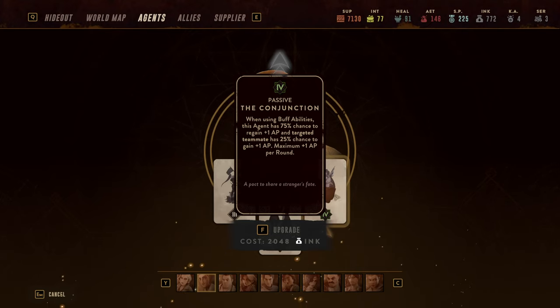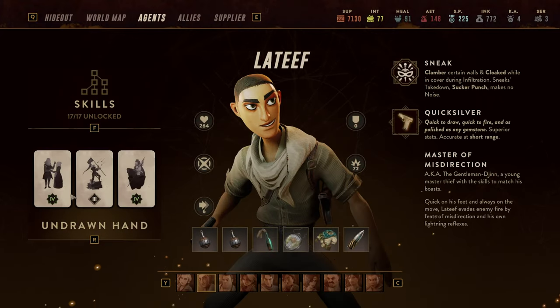Finally the Conjunction card is super strong together with Herald: whenever using buff abilities this agent has a 75% chance to regain one action point — at level five it's even 100% — and all other agents have a 25% chance to regain one AP per round. So this Latif tanks very well, can reduce his own cooldowns, has healing capabilities, additional crowd control, buffs everyone, and helps generate extra AP. You can build him really solidly.